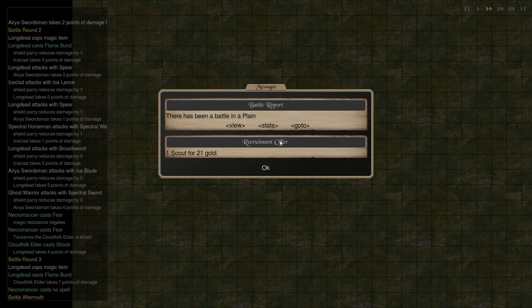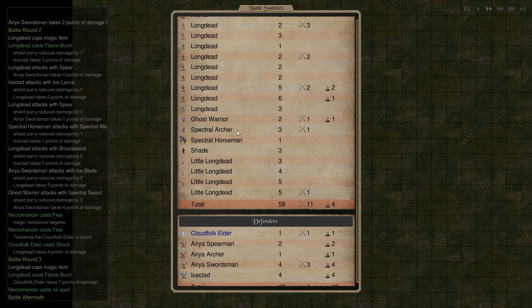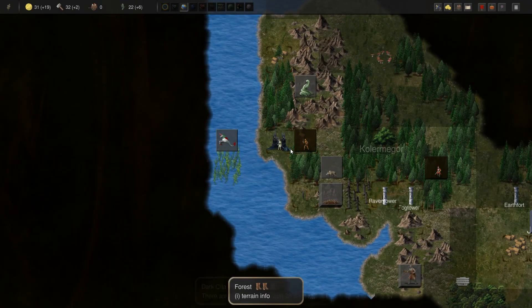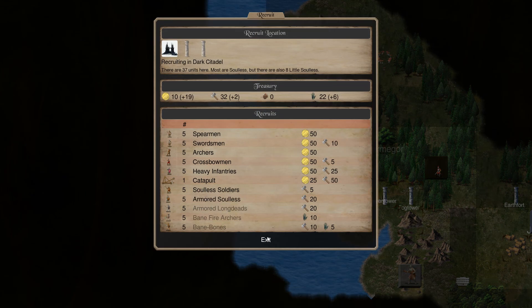He got blasted — he did lose two, three long dead and a ghost warrior. As long as we don't lose the spectral archers — those are the ones I'm really interested in keeping here. Survivable archers — most archers are kind of survivable, I guess.